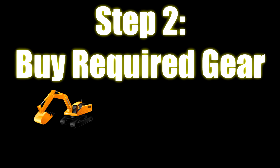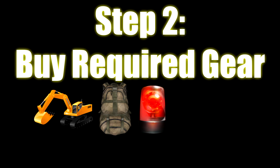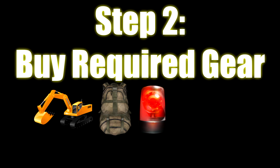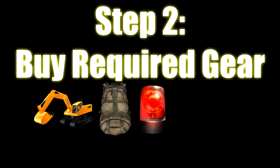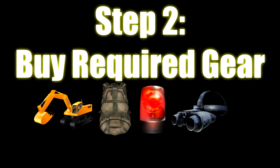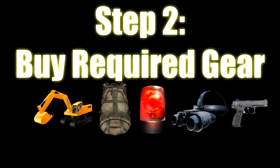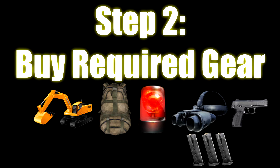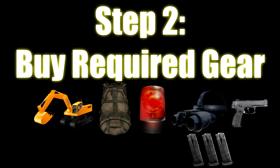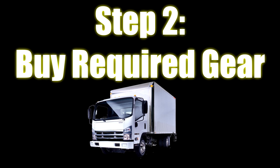You're going to buy the required gear to run a flawless excavation. First, you need a wreck excavator, which enables you to pull treasure out of the ship. Then you need a carry all backpack, which is the largest backpack you can get. Then you need a vehicle alarm so you know if somebody's breaking into your truck. Then a pair of night vision goggles for low light situations. Then a Rook with three mags or any weapon of your choosing — a Rook is the cheapest and it's legal. And finally, a box truck to hold all the oil and jewelry you collect.